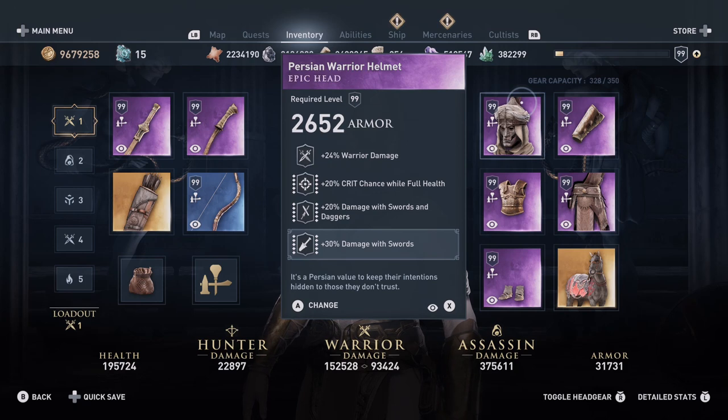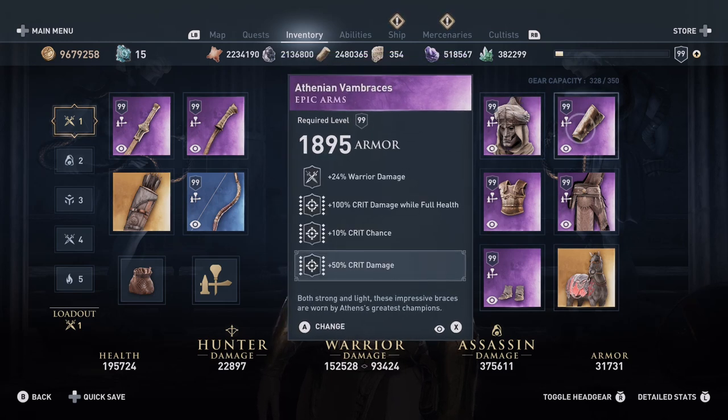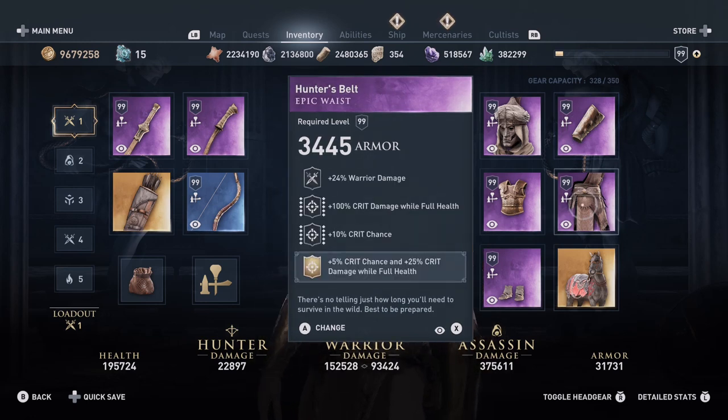For our helmet we use the perfect warrior helmet with warrior damage, 20% critical chance while full health, 20% damage with swords and daggers, and 30% damage with swords. The bracers have warrior damage, 100% critical damage while full health, 10% crit chance, and 50% crit damage. On the belt we have warrior damage, 100% crit damage while full health, another 10% crit chance, and we engrave 5% crit chance and 25% crit damage while full health. That engraving is obtained from the Nemean Lion set. In total this gives us 95% crit chance in this build and 700% critical damage.